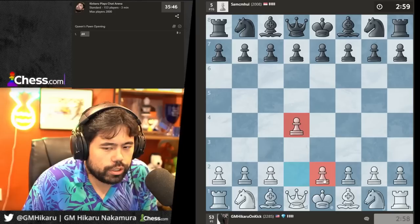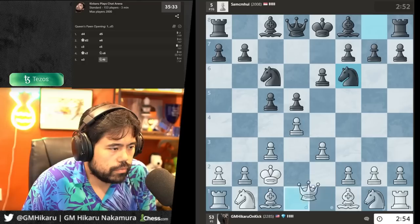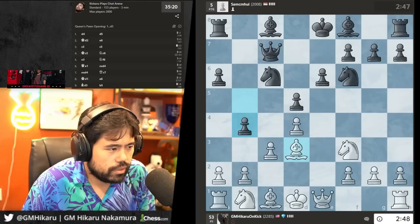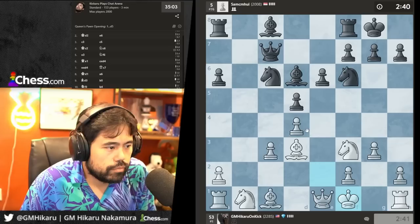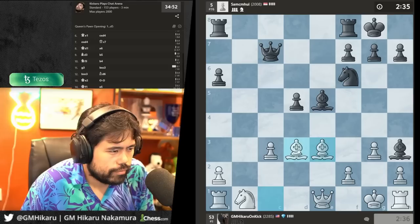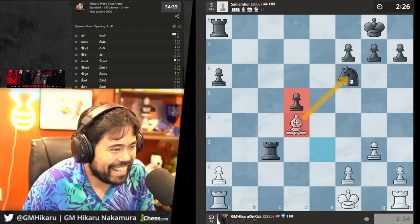Let's play d4 or something different — oh, you want the Bongcloud? Actually we can play the transposition. Maybe I'm gonna go like e3. Somehow I have a not-so-bad position here. This b4 — trying to get some kind of attack on the queen side. Let's look at g3, bishop before — let's take, I'm gonna just bring my king over basically. E5 is a good move actually — let's take.